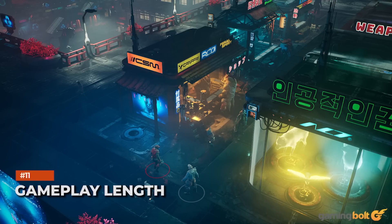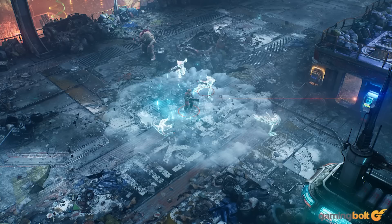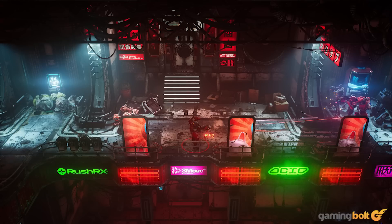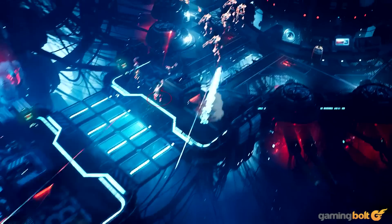Gameplay Length: With all of its customization, action RPG trappings, and world building, how much playtime will you get out of The Ascent? According to Neon Giant co-founder Arcade Berg, speaking to WCCF Tech, the main missions alone should take about 15 to 20 hours to complete. There are also many more side missions, codex entries, and treasures to find. How many more hours that all adds is unknown, but there will be plenty to do outside of the main story.